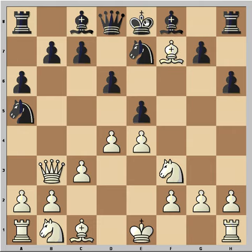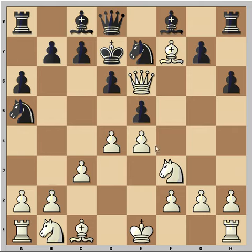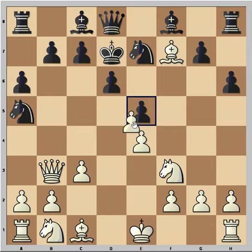But White still goes ahead with his plan — this is check. King goes to d7. It is White to move; note that the Queen is under attack. If you move Queen to e6 now, it's not the best move because the King is escaping this way, hiding behind the d6 pawn. So what do you think White should play in this position?